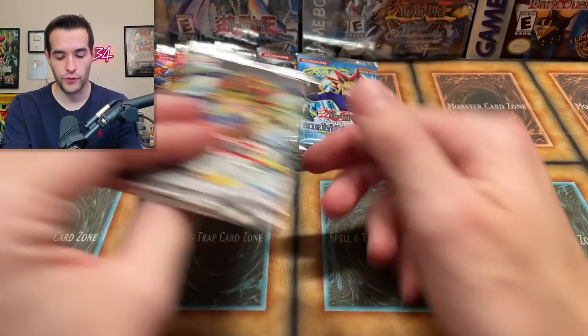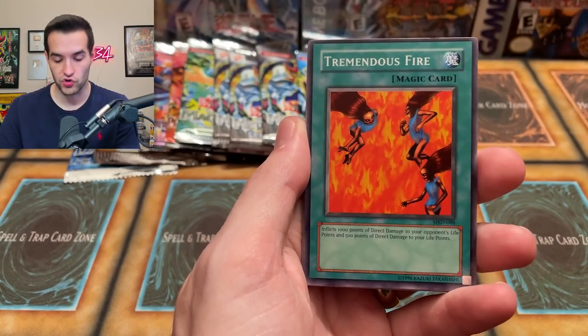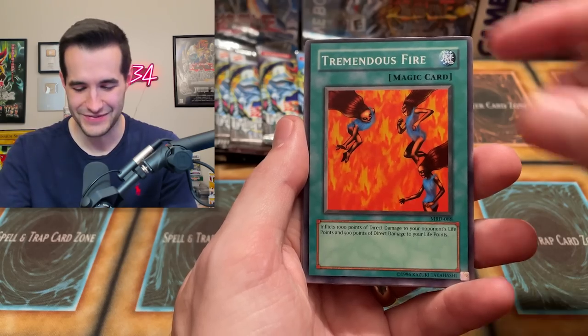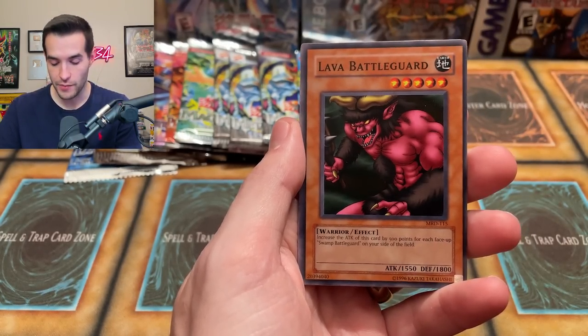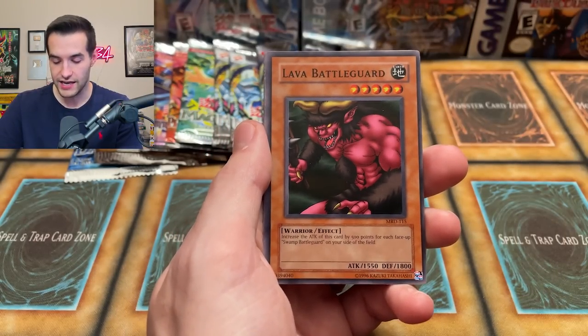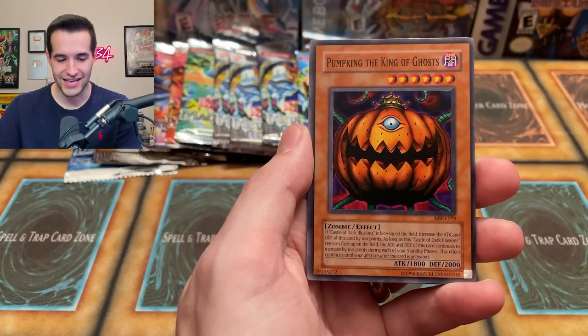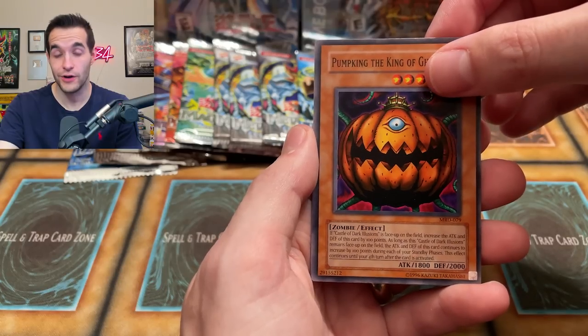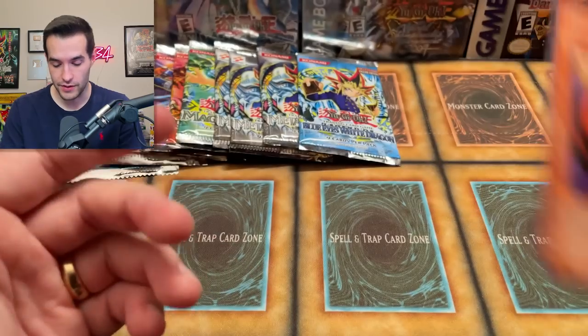Let's do the original print Metal Raiders — 2002 original logo. The only original logo packs we have are Metal Raiders. Come on, bless us with something amazing! I think we can do four from the back on the original prints. Pulls: Swamp Battle Guard — Joey and Tristan — Tremendous Fire, the Trent, Punished Eagle, Blue Winged Crown, Lava Battle Guard and Swamp Battle Guard in the same pack! More Infant. Pump King the King of Ghosts — such a classic, only a common, bones got done dirty. And it looked like a foil but it was a Blade Fly. Blade Fly, I never really want to see you again.